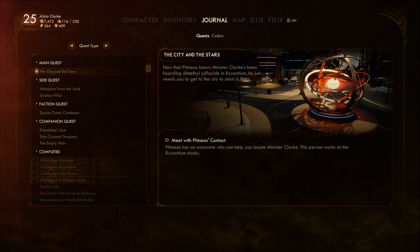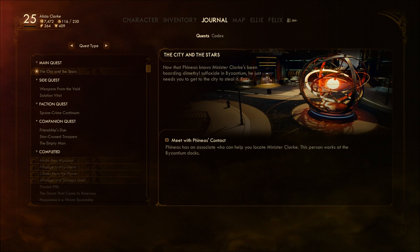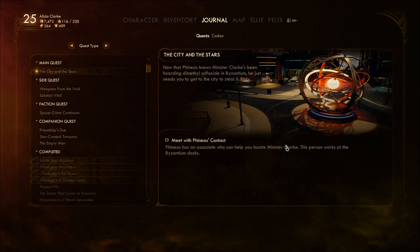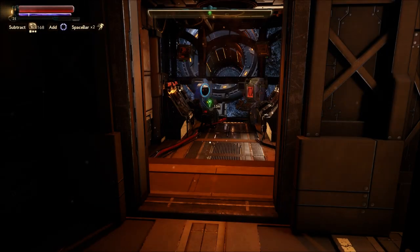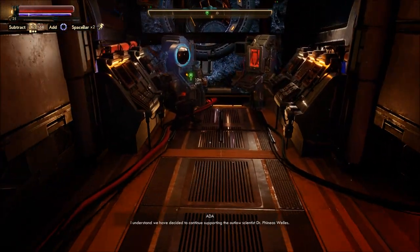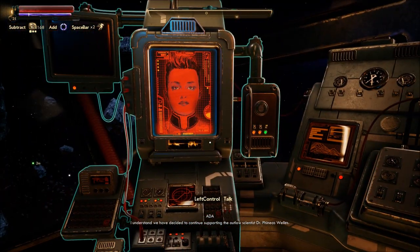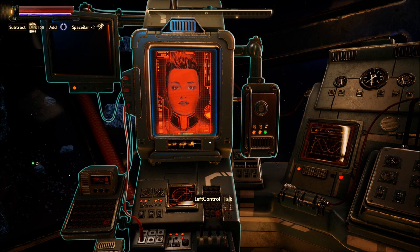Now that Phineas knows Minister Clark's been hoarding dimethyl sulfoxide in Byzantium, he just needs you to get to the city to steal it — easy, I'm sure. Phineas has an associate who can help you locate Minister Clark, working at the Byzantium docks. We need to find him because the dimethyl sulfoxide will be nearby. We have decided to continue supporting the outlaw scientist Dr. Phineas Wells.